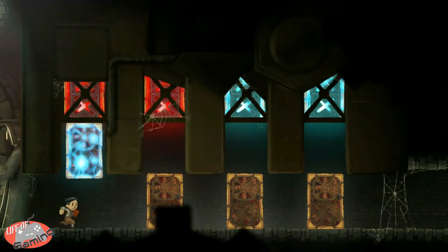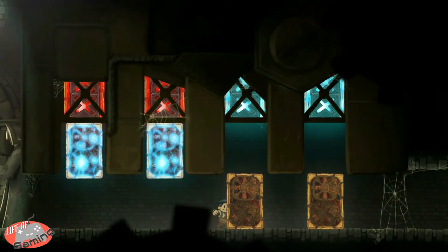The gameplay revolves around electricity and magnetism. As you play the game, you will see red and blue magnets, and you'll be able to switch these colors. As you switch them, the red will attract the blue, and the blue will attract the red, and you use that to solve puzzles throughout the game.